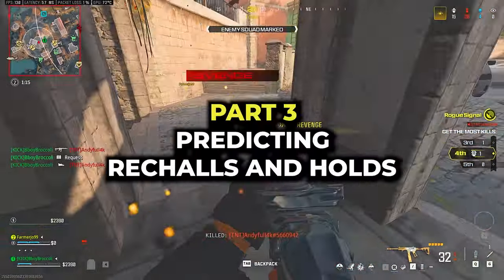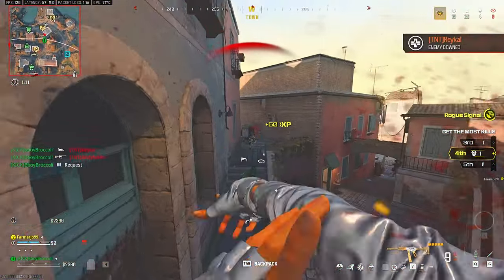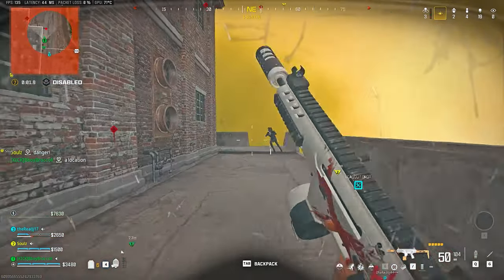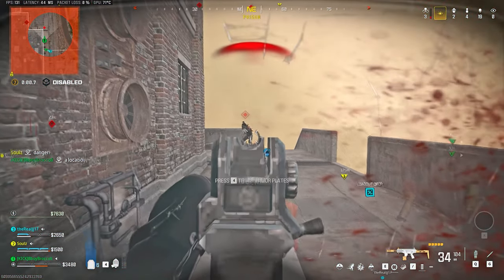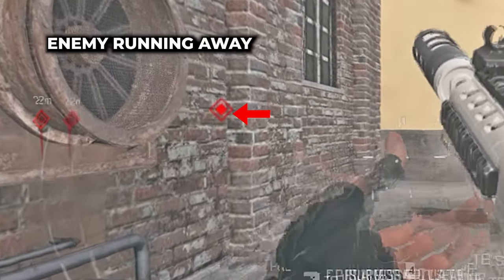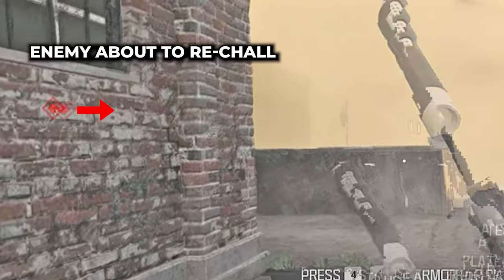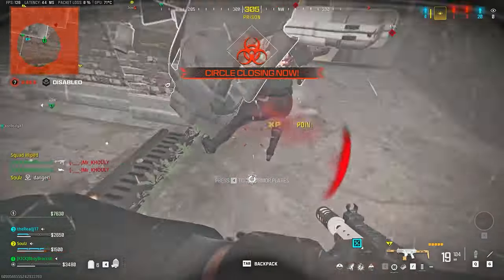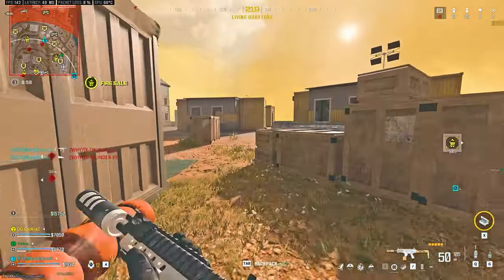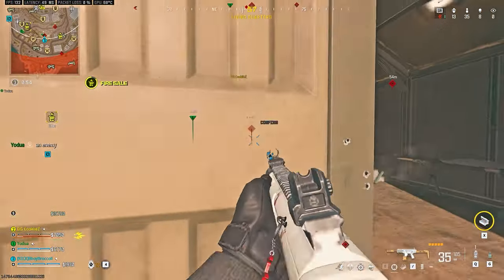A second aggressive use is predicting ego peeks and angle holds. Sometimes you chase an enemy and he disappears around a corner — that's the most effective moment for him to catch the aggressor off guard and break their camera. But with combat scout, you can see if the enemy is going to peek at you and when, so you can pre-aim and pre-fire. This logic also works against people holding an angle, a sniper from headquarters, or someone landing on you.